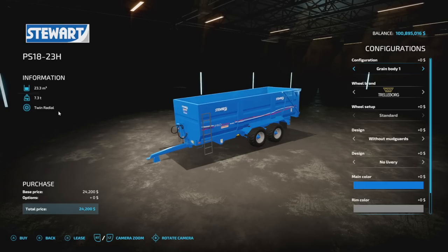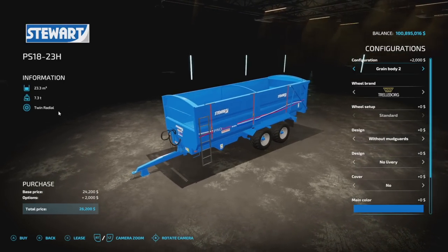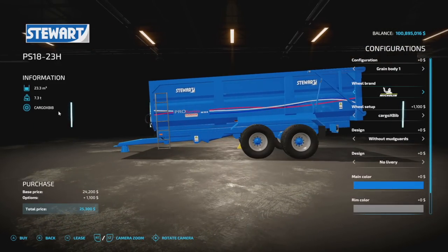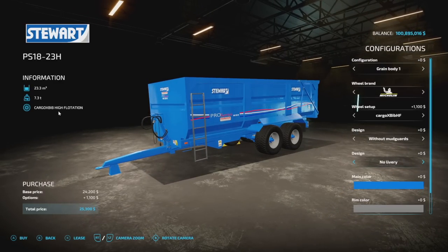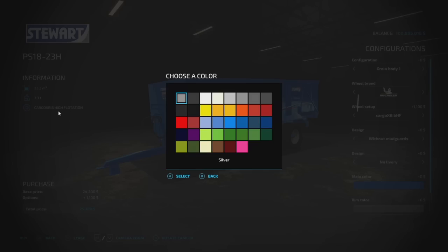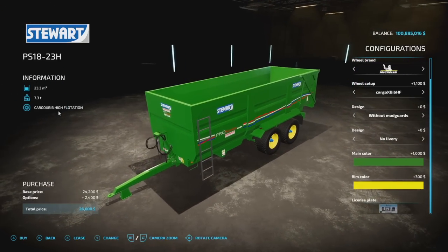For PC and Mac only mods, starting off with the Stuart PS 18 23H trailer. This is a grain trailer, but you can hold literally anything in it. 23,300 liter capacity. We also have a green body option and a silage body which goes up to 37,800 liters. Tire brands include Trailer Board, Michelin, PKT, and Freystein. We have designs with and without mud guards, and the main color has every single color under the rainbow, including Stuart blue.